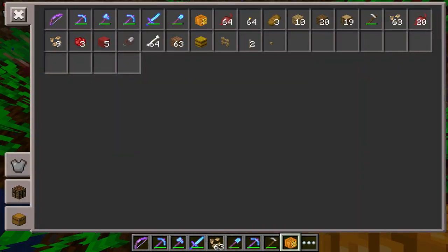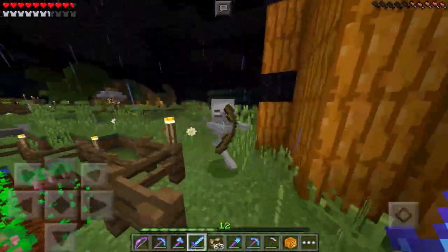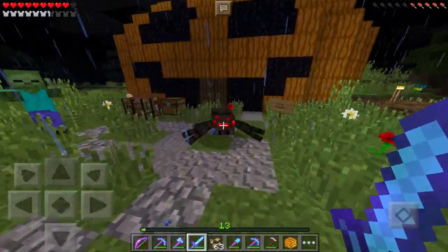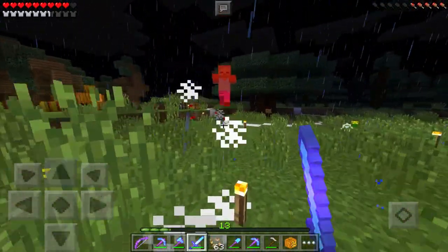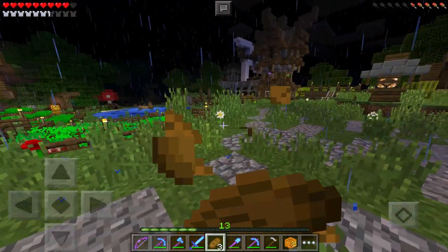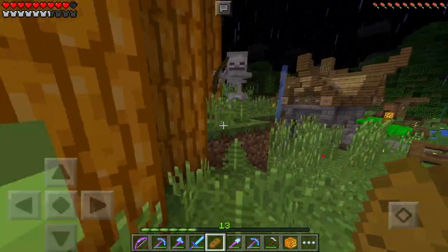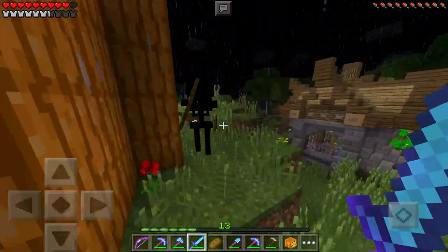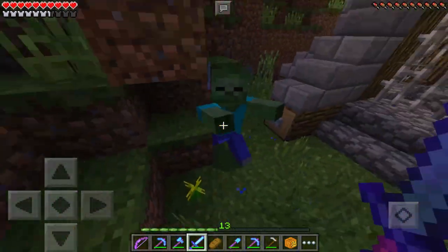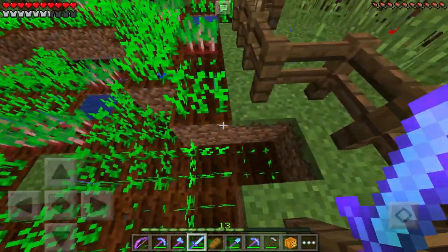Oh look at that — didn't break it that time. We've got a little bit of business to attend to. Oh my goodness, it's a spider! Look how many things are out today — all sorts of things trying to come get me. There's another one, it looked like a spider jockey from here, but nope, just a regular old skeleton. We'll give him the business. And there's another zombie as well — what's up with these spawn rates? There are things everywhere. This is very weird but I think the coast is clear.